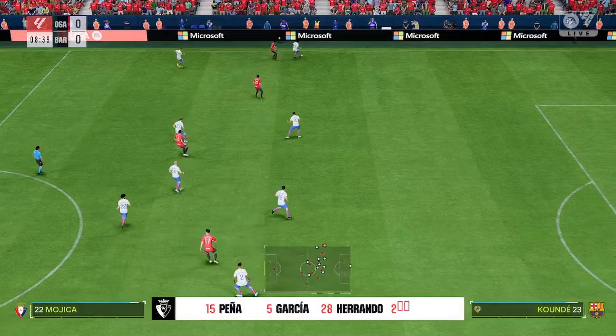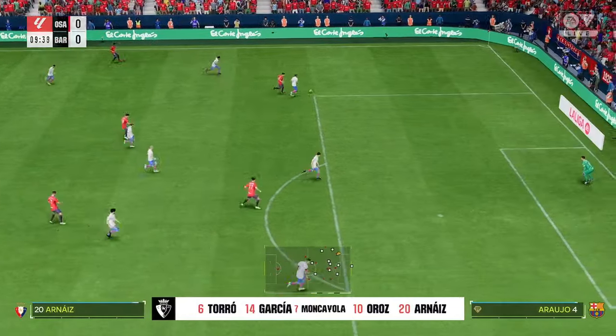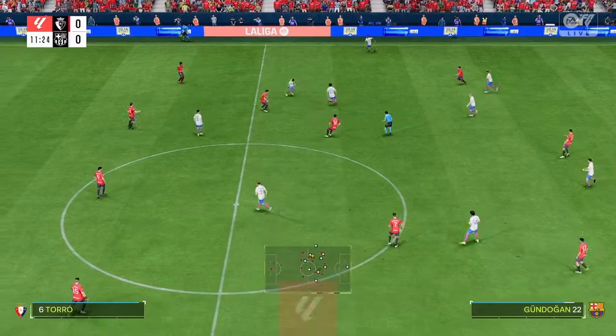The Barcelona shape looks like this: Marc-Andre Ter Stegen starts in goal. Frenkie de Jong plays alongside Ilkay Gundogan in central midfield, and the starting role in attack today is handed to Robert Lewandowski.